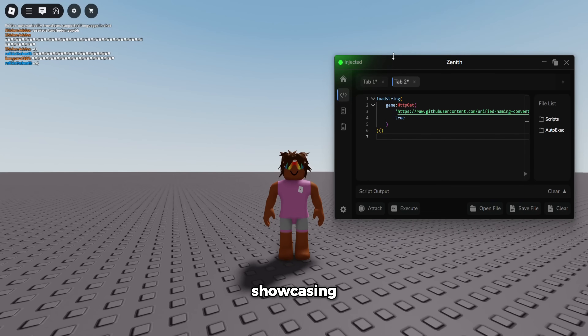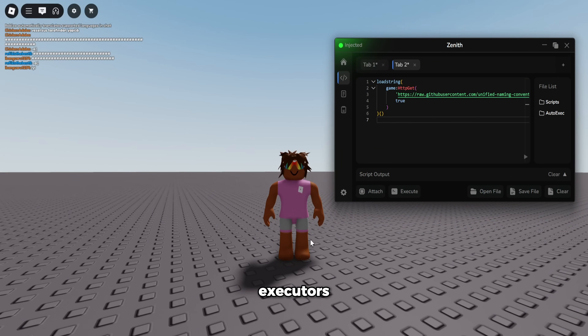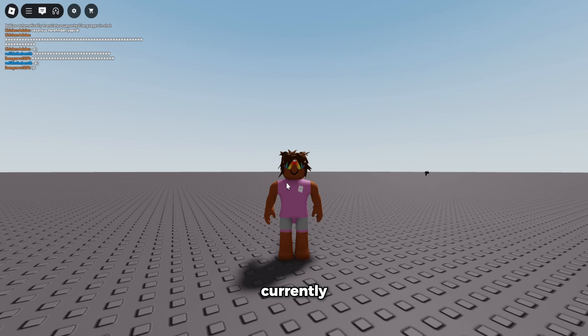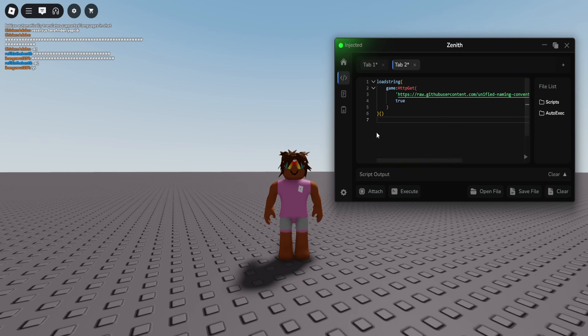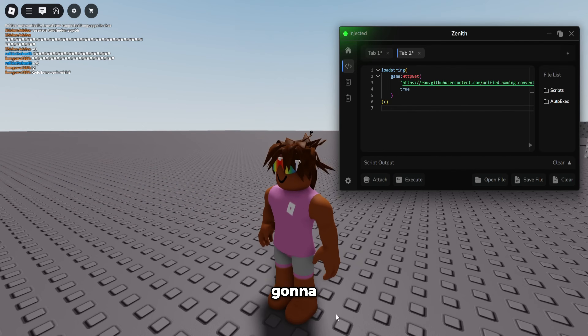In today's video I'm going to be showcasing the best executor for Roblox called Zenith. This is working right now — other executors like AWP and Wave are currently down and undetected. If you guys want to get Zenith, it's going to be the first link in the description.